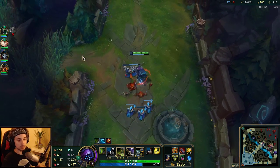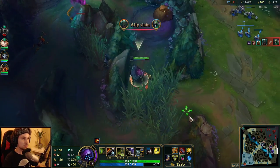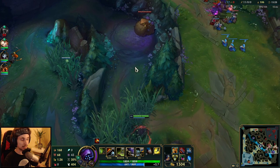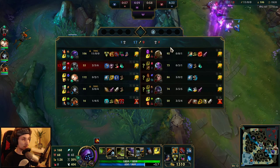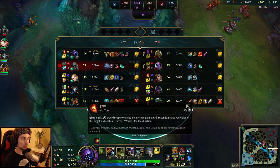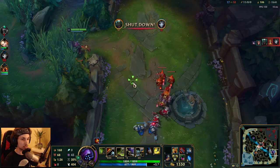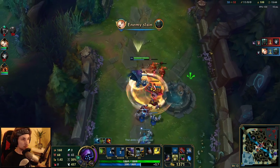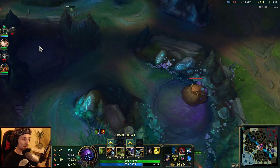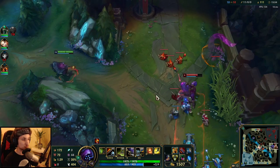You might ask: why are you running Ignite if Jax usually runs Teleport? Here's the thing — the reason I picked Ignite was because we're playing against Illaoi. Illaoi has a lot of healing, and Ignite applies Grievous Wounds, which means Illaoi can no longer heal for at least 40%. I'd usually recommend Teleport on Jax, but this matchup is an exception — Ignite is just too perfect here.